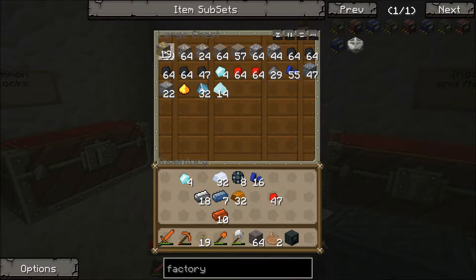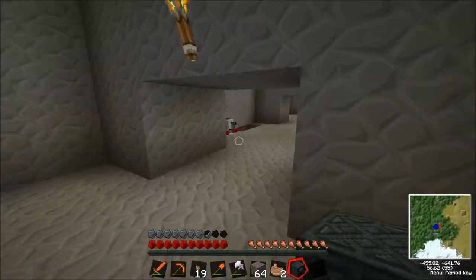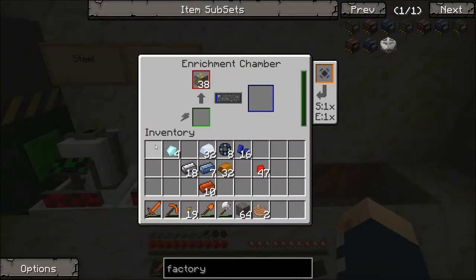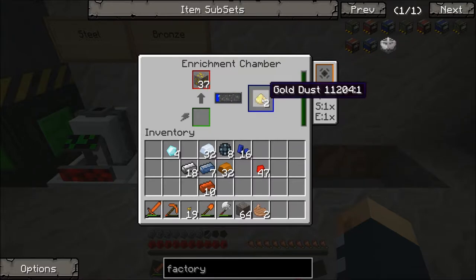I'm going to go and get some gold dust, Joe. I'll go harvest some of this gold. Made some circuit boards — control circuits. The enrichment chamber is basically like a macerator, Joe. Now we've got a bunch more gold. We'll need two gold dust each.